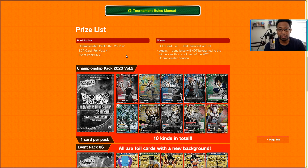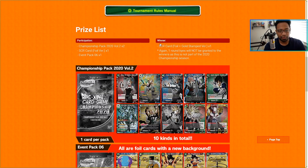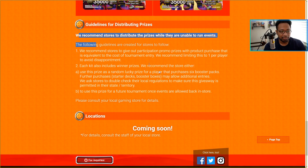You also get a foil version of the SCR card and an Event Pack 6 — which includes the Great Ape Goku I mentioned in a previous video. The winner gets a foil gold-stamp version. So basically, you can attend, get your packs and the SCR card, and even if you don't do well you still get pretty much everything you need. Here are the versions: the gold stamp has golden accents versus the red and black version. I highly recommend consulting your local game store so you have a chance to get these cards.